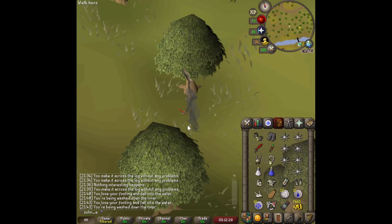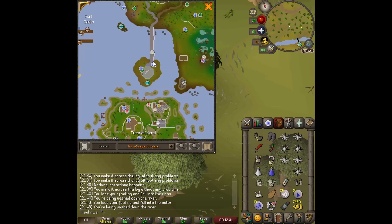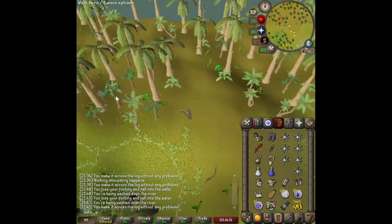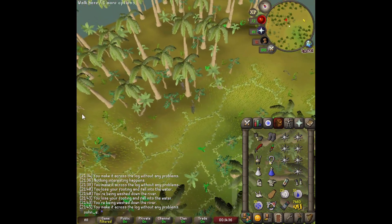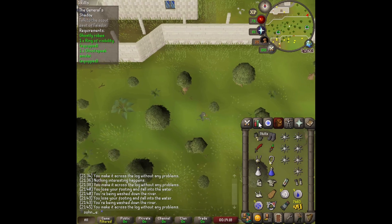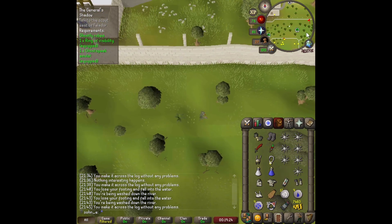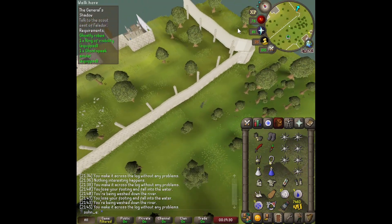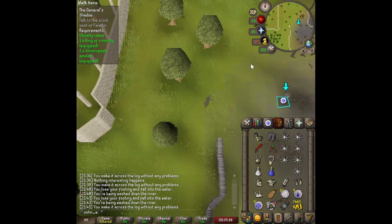The scouts are located in Karamja, the Tree Gnome Village, Al Kharid, and the desert. These scouts are so hard to see because they don't have a little yellow dot on the minimap. I'm also trying out the Quest Helper plugin on RuneLite — it basically tells us everything we need and everywhere we need to go, and it should highlight the scouts too.